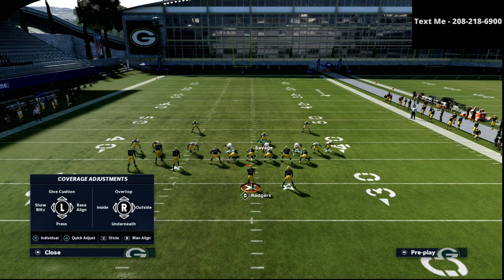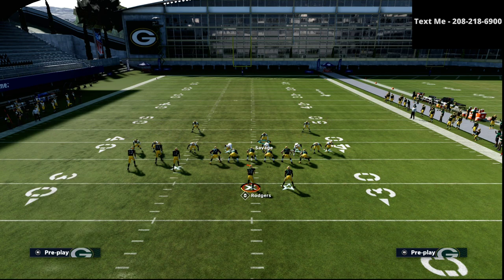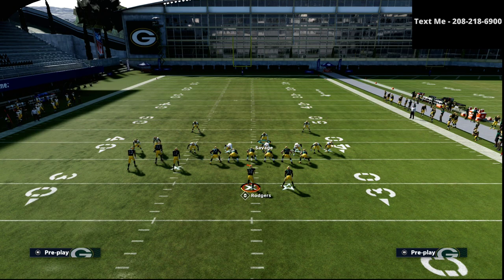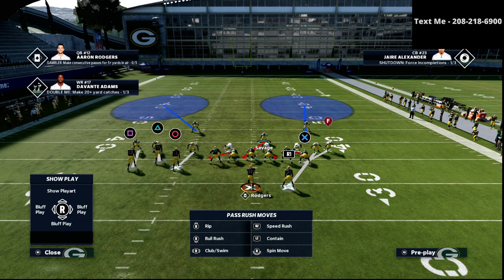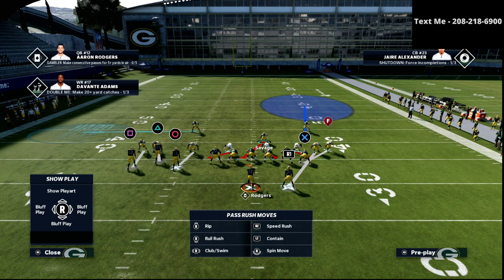What I like to do next is essentially roll the coverage. Due to where everybody's at, you could do multiple different facets of this — this is just one starting point. We're going to roll the coverage to where we think they're going to threaten us deep. I like to put the L1-L1 corner or the safety on the left side into a curl flat. From there, I'm going to shade coverage inside — you always want to shade inside — and shade coverage underneath. As you see right here, it's going to turn that purple zone into a curl flat or a hard flat.